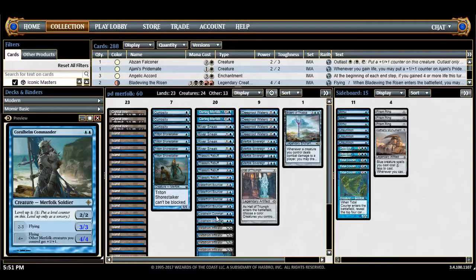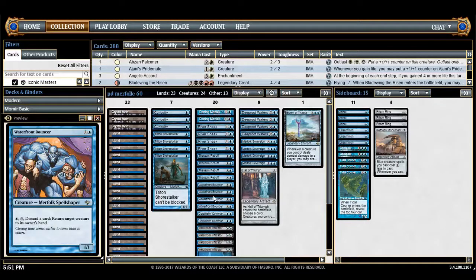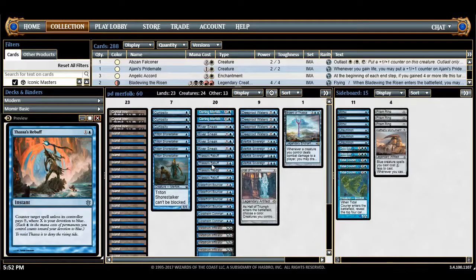What I actually prefer as a two-drop is Waterfront Bouncer — honorary merfolk, and it actually is a Merfolk Shapeshifter Spellshaper now. It comes with basically an Unsummon ability, which is really relevant in heroic matchups or against people trying to cheat big things into play, all for the cost of discarding a card. As for my counterspell choice, I'm using Rebuff — there are a lot of options like Spellstutter Sprite, Spell Siphon, or ones that cost one for each blue, but I like Rebuff. It's good when you're ahead and bad when you're way behind since it requires a board, but when you're ahead it's probably the best counterspell you could get.